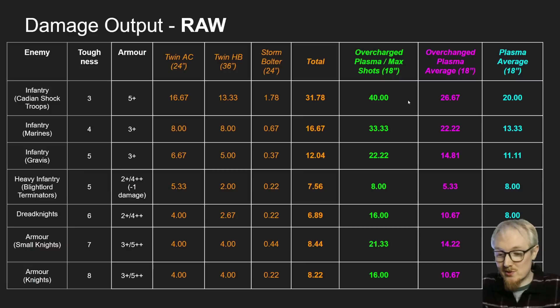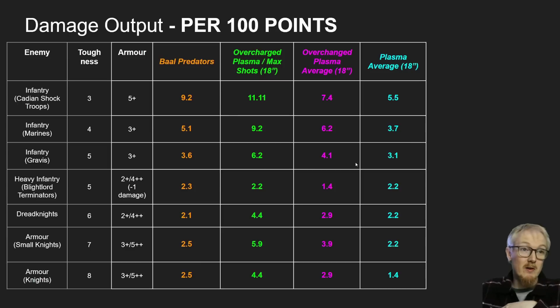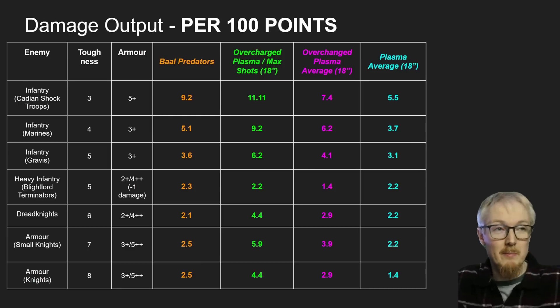So this last column is just the base non-overcharged number. But I think the most interesting thing here is to work out how much damage they do per 100 points, because we know the Baal Predators are a little bit cheaper at 92% exactly. So I divide the Baal Predator column by 330 times by 100, and divide the Plasma columns by 360 times by 100. That way we know how much damage they actually do per 100 points spent.